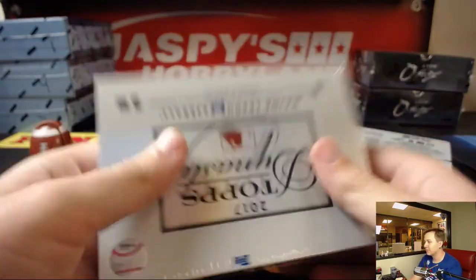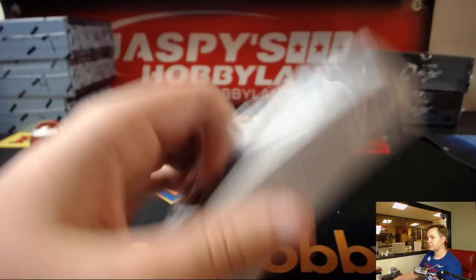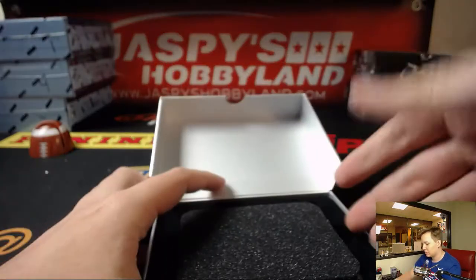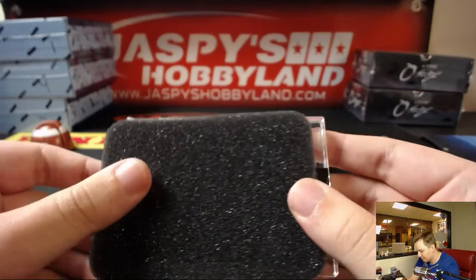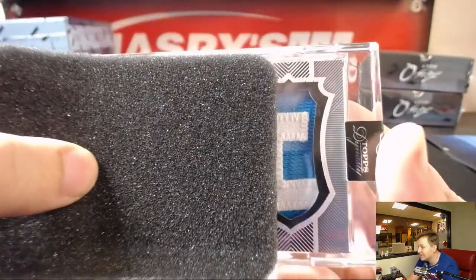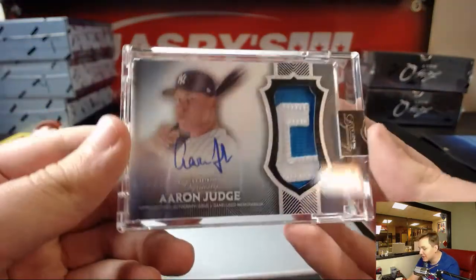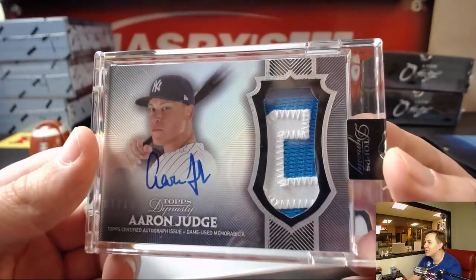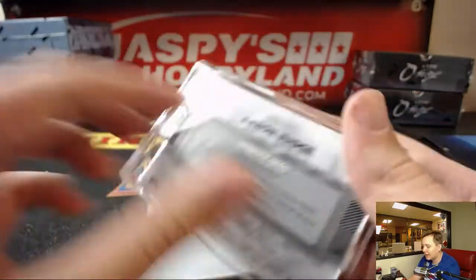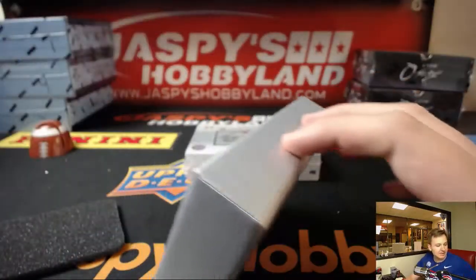Box four. This one feels heavy — I don't know what that means, feels a little heavy. I could just be dreaming though. Wow, look at that patch. What is that? Royals? Bo Jackson? George Brett? Current Royal? No, it's Aaron Judge. Number to ten. What is that, an All-Star patch or something? Seven of ten, Aaron Judge. Bam. Two-color patch and auto, rookie Aaron Judge. What a case, man. That's Kevin's case.